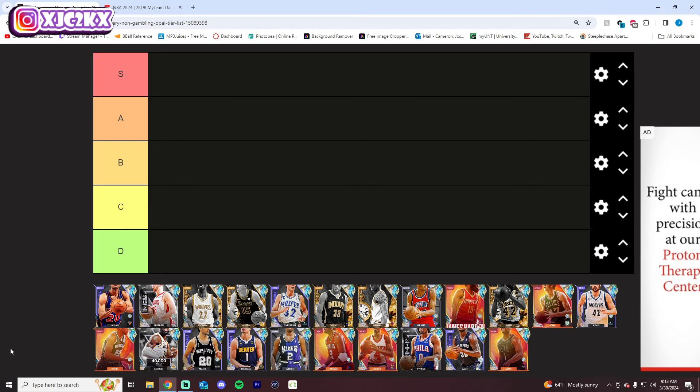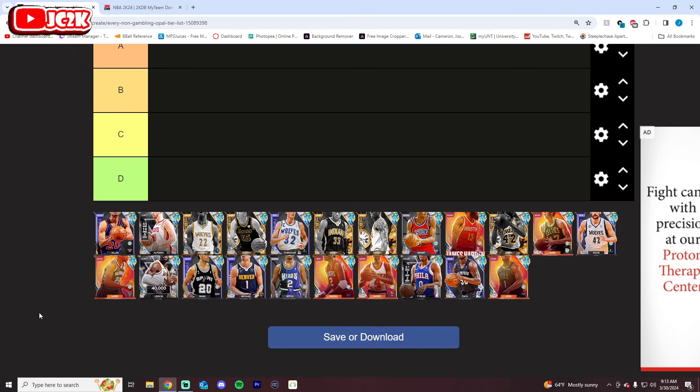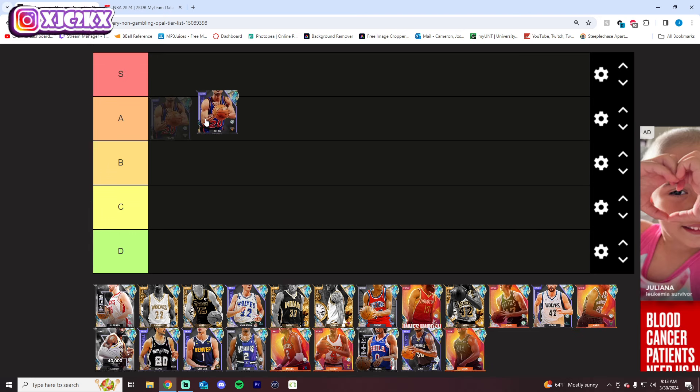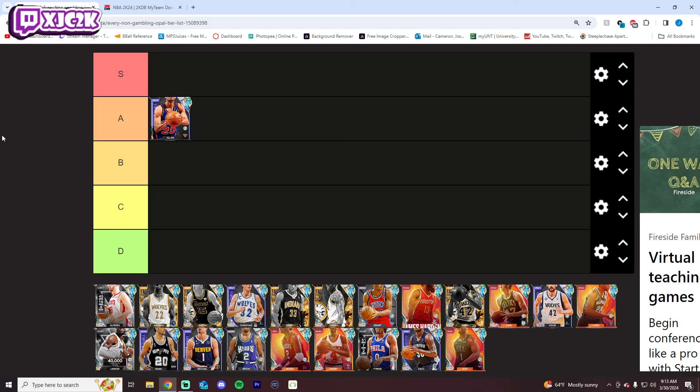We got 22 opals that have been available from non-gambling this season in different forms, and honestly some really good cards in here for sure. However, the gambling-only content and how stupid that has been has kind of taken the shine away from a lot of this stuff, which otherwise I think would be pretty well received. Alan Houston, for example — I really like this card. I think he dribbles the ball at a high level, he's a very capable slasher, an elite-level shot creator. I love his release, I like his fade, and he's super solid defensively. He's a pretty versatile 6'6 shooting guard who does a lot of things really well on both ends of the court. Definitely A tier for me, very easily.